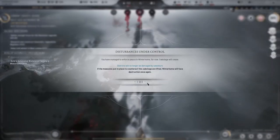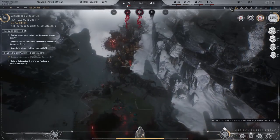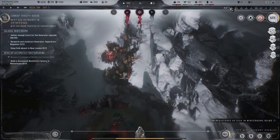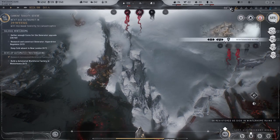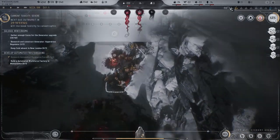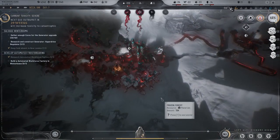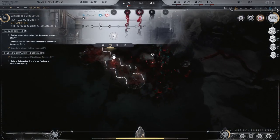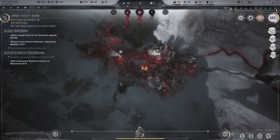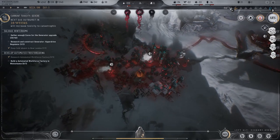Disturbances under control — good. Alright, we do want to send more people here though, so send people because we kind of need them right now. Because we can't — can we not get up in there? Is that really not frost broken? That is sad.